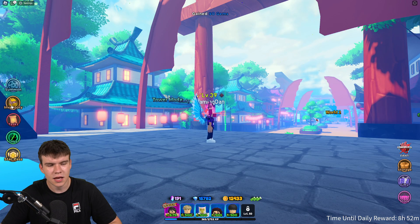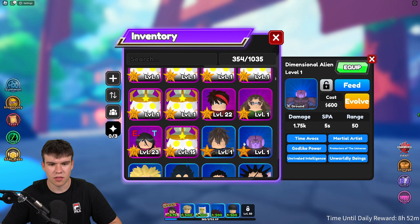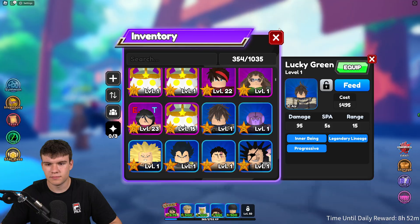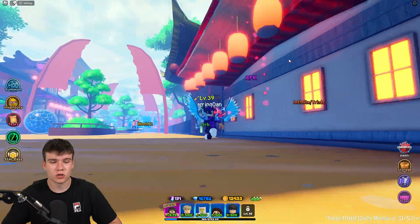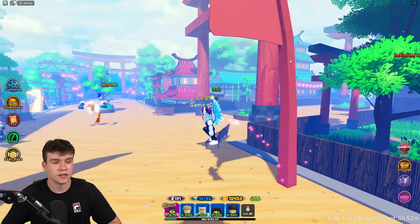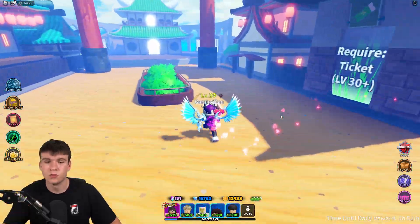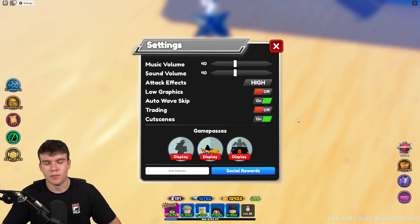Let's quickly claim up these tasks — we've got a daily summon 10 times task. Looking at the new units: 1.5k to 7.5k damage, five seconds per attack, 50 range — not really the best stats. Still got some five-stars at the end of the day though. Now, to redeem codes in All Star Tower Defense, go to the left and click on the settings button, then the code menu will come up.